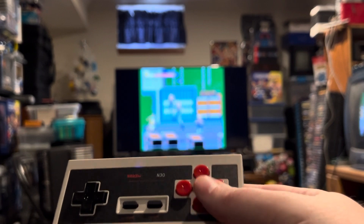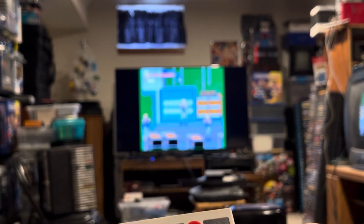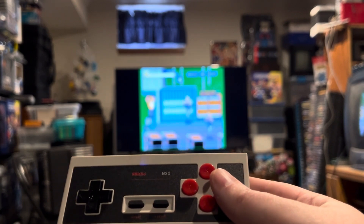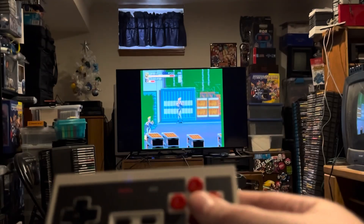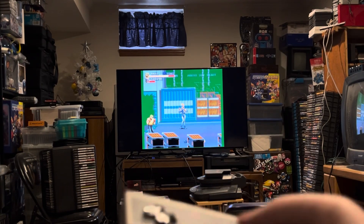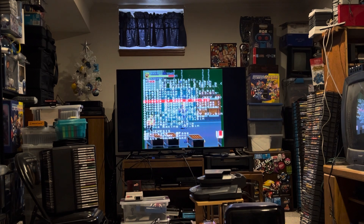Tom did say in his email that the downside of using a controller other than the one bundled with the NT Mini Noir is that there's no menu button. But if you already have the menu mapped to, say, down and select, then not having the menu button is not really a problem — because that's all the menu button did anyway: mimic whatever key press you had selected to get back to the Analog NT Mini Noir menu. So you're not really losing that much, just one shortcut button.